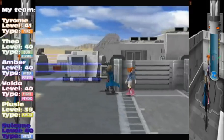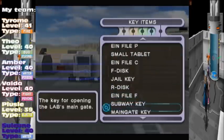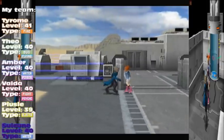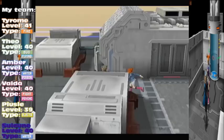Hello everybody, welcome back to Pokemon Colosseum. We're here at the Shadow Pokemon Lab. We have ourselves a main gate key to use, and prepare for lots and lots of samey, boring, repetitive locations.